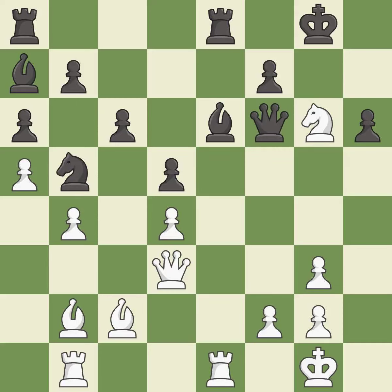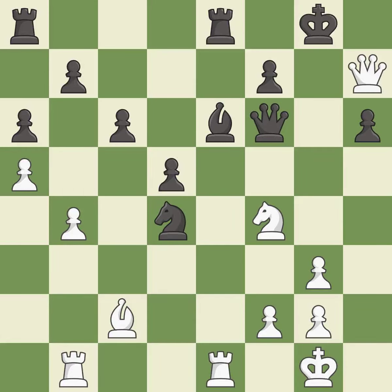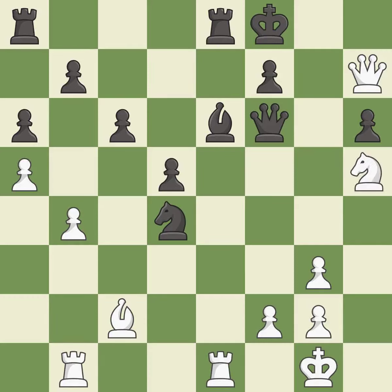This moves the queen to safety — it is good. This moves the knight to safety — it is best. This misses a much better move — it is a mistake. Takes back — it is good. Takes back — it is excellent. This is the only move that works — it is a great move. This evades the check from the queen — it is forced. This wins time by threatening a queen and forcing it to move away — this is the only good move — it is a great move.